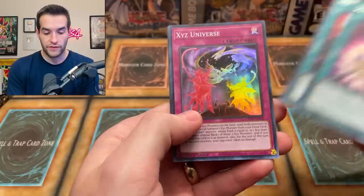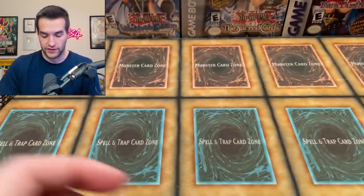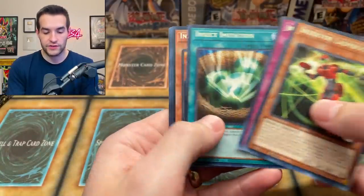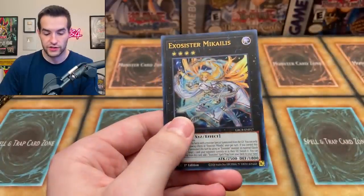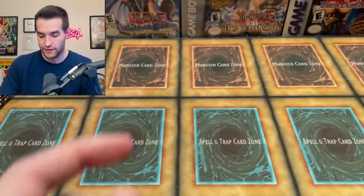All right, we got some more to go, so we're going to open a couple more packs. We have the Dunnel. We've got the XC's Universe. Oh, we got a damaged card right there — that Torrential, that thing is destroyed. Let's do the anime cards next. Oh, we got something — Exosister Michaelis! I actually think this is a decent card because of Exocister stuff. So we'll take that pull any day of the week. Ultra rare Exosister Michaelis. Very nice.